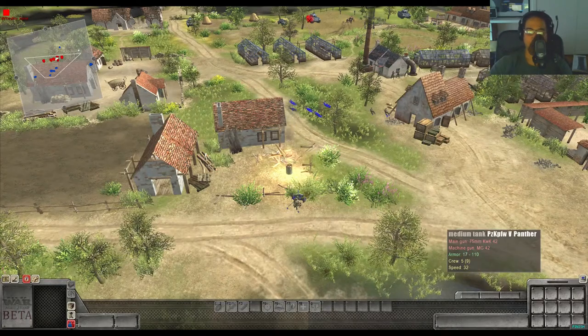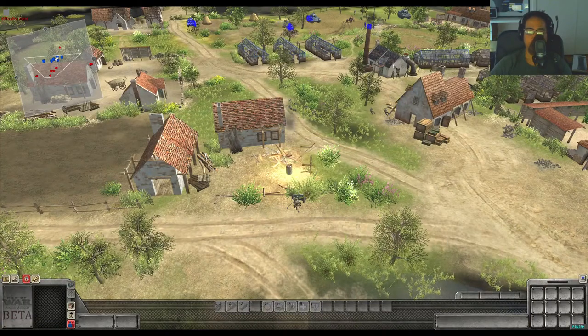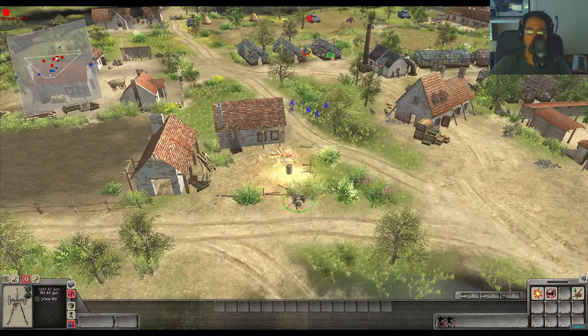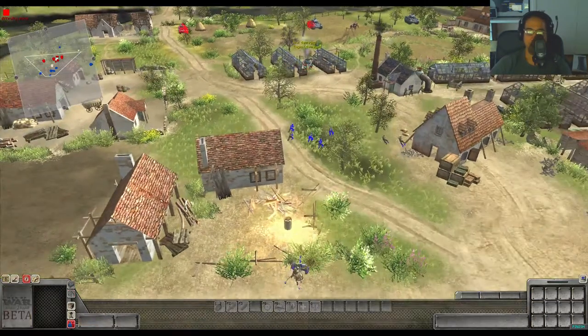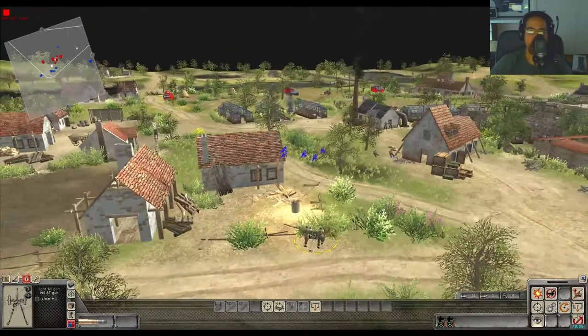In this scenario, there are a lot of Panthers on the field that I don't really want to fight. There's a 222 that's going to mop up my infantry trying to cap the middle flag — but there's the M3 there. It should be able to take it out. The 222 would have been taken out, and the M3 can then go into safety behind these buildings.